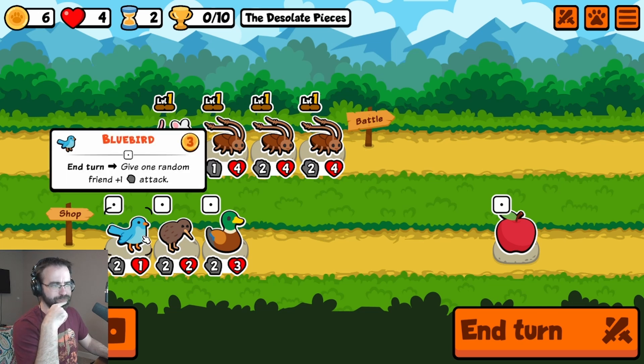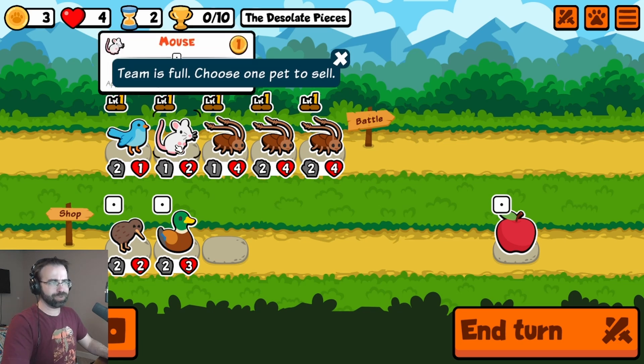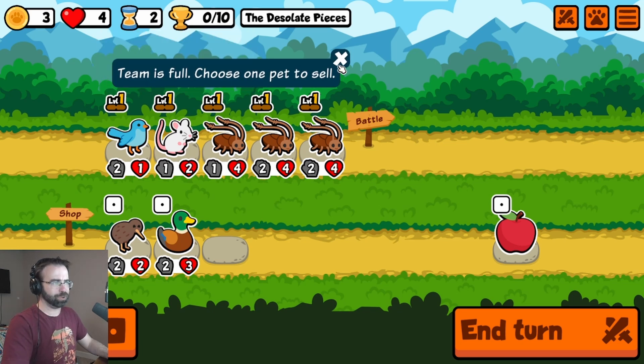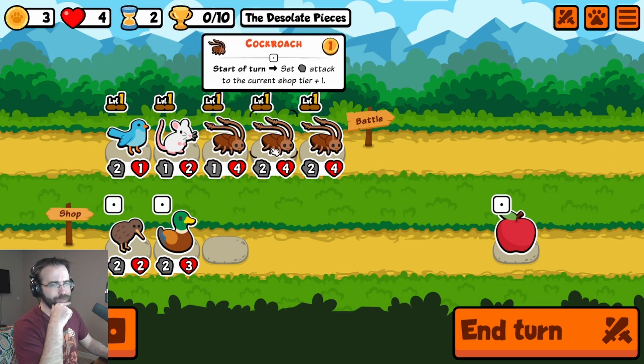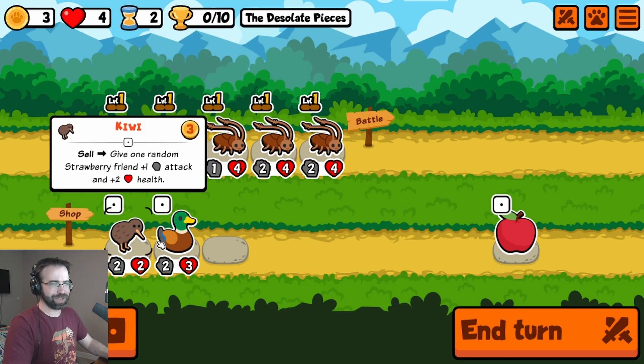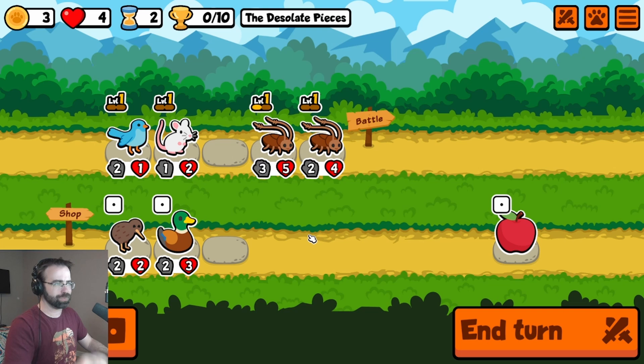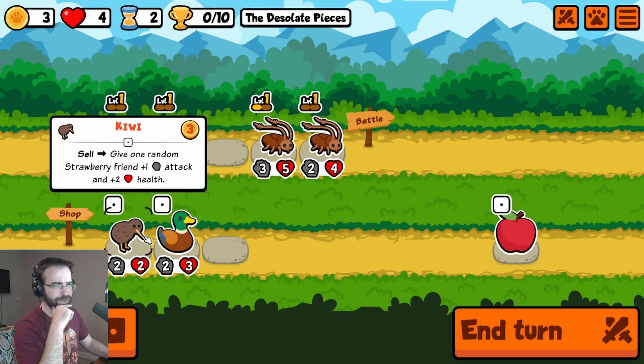End of turn, give one random friend attack. Let's run with a bluebird for now. We can always sell this mouse to get an apple. Team is full — choose one to sell. We can combine them. No one has any idea what strawberries do, so I'm not the only one. We can combine two pets together and then get another one. If we sell a random strawberry friend, we get help.